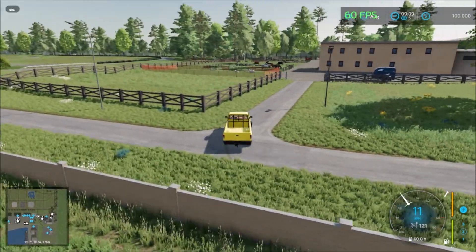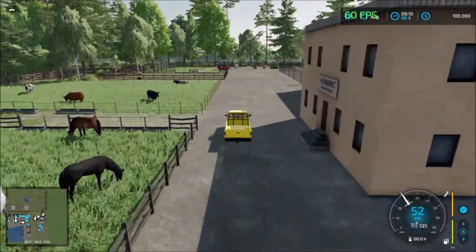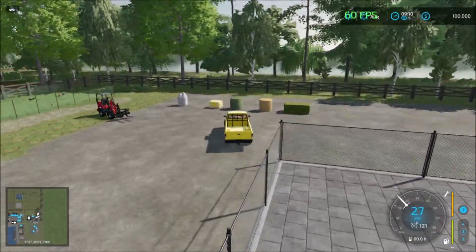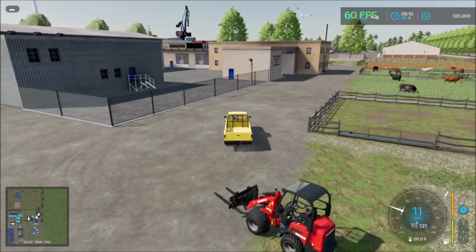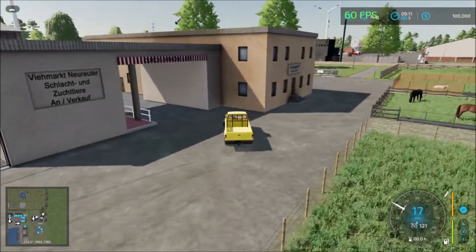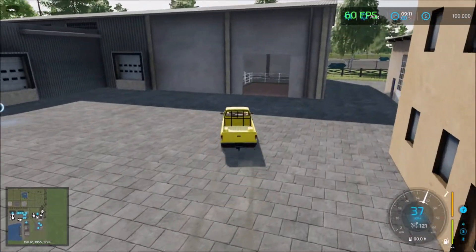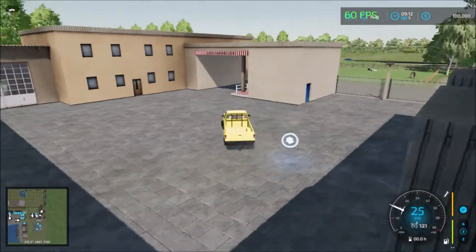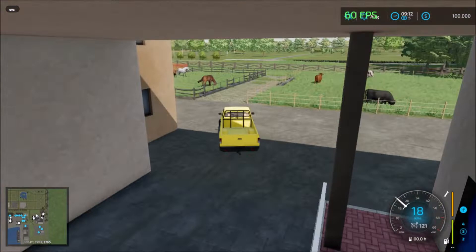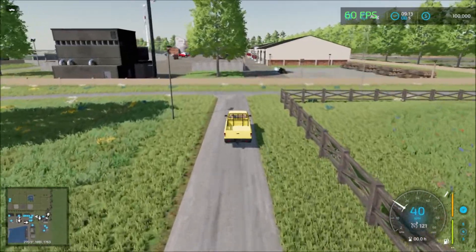In here we have the horse area. Let's see what's inside this compound here. So here — this is the livestock market. Nice design to the livestock market.